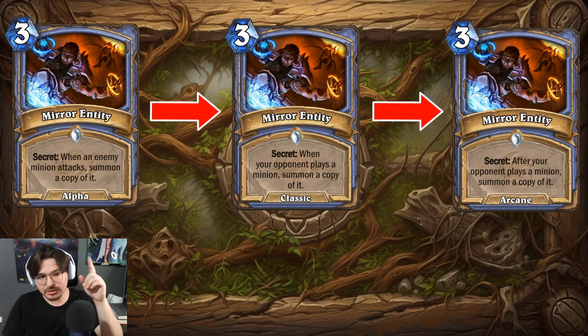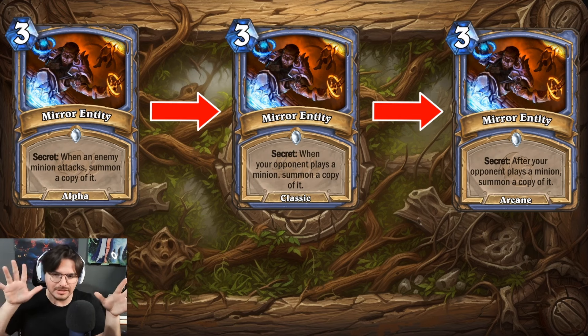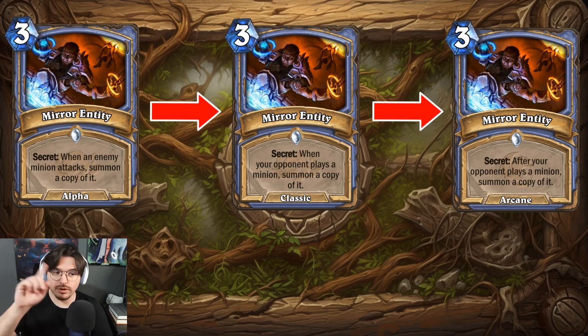Mirror Entity used to be different. It used to read: 'whenever an enemy minion attacks, gain a copy of it.' You can imagine a charge or rush minion attacking and instantly you get a copy — activated immediately. They then changed it to: 'when your opponent plays a minion, gain a copy of it,' and later to: 'after your opponent plays a minion,' probably to handle interactions with taunt minions or similar edge cases. The 'when' versus 'after' distinction matters in terms of which phase of effects triggers first.